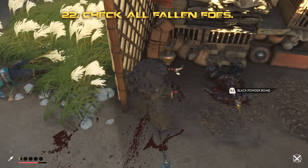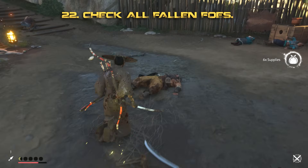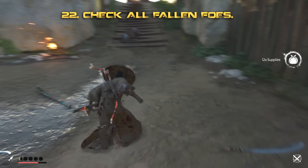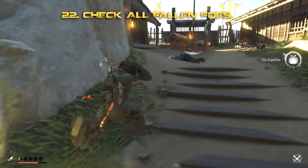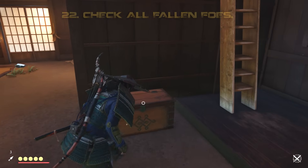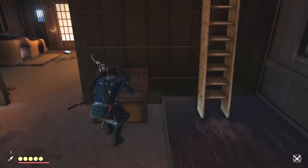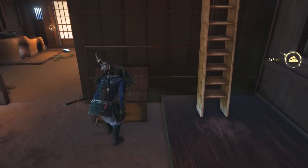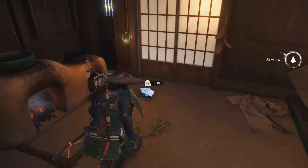Don't forget to check every single dead body you dispatch — they'll also be holding items you'll need, whether it's supplies or items like daggers, arrows, etc. Check everything and everywhere as much as you can. There is no carry weight limitation in the game, so load up Jin Sakai.